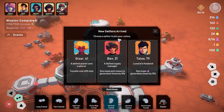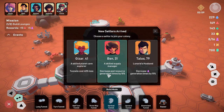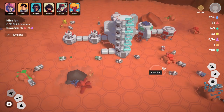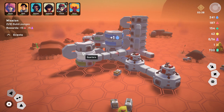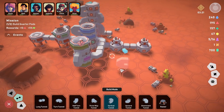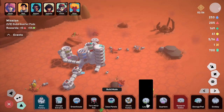New settlers have arrived! Let's choose who to bring in. One option decreases pod resource generation by 10 — no thanks. Let's pick this person instead. The greenhouse looks good, things are looking good. We need to build two more lounges — let's place them over here and connect them.